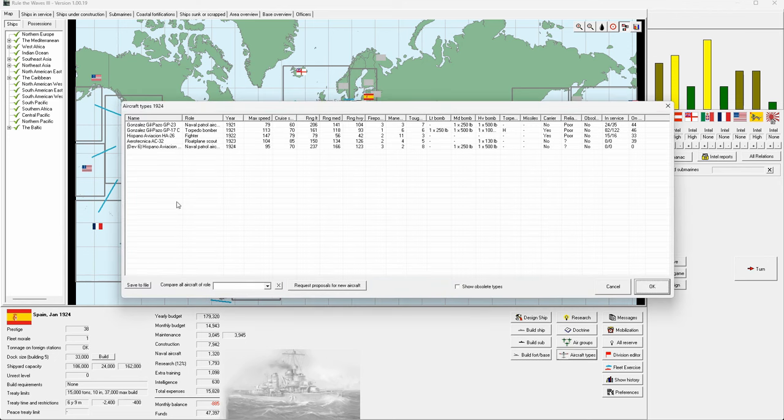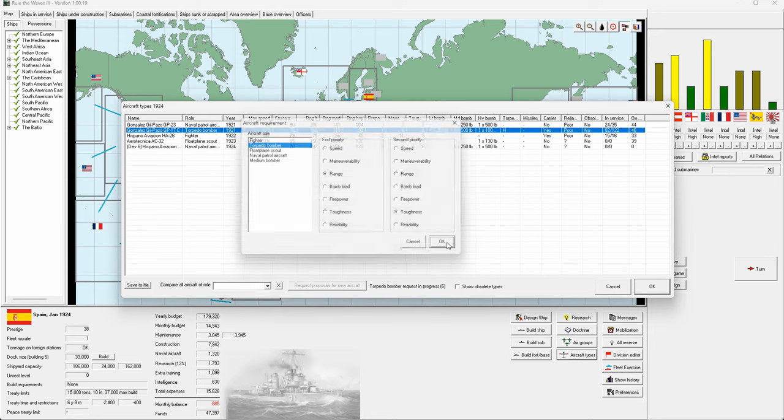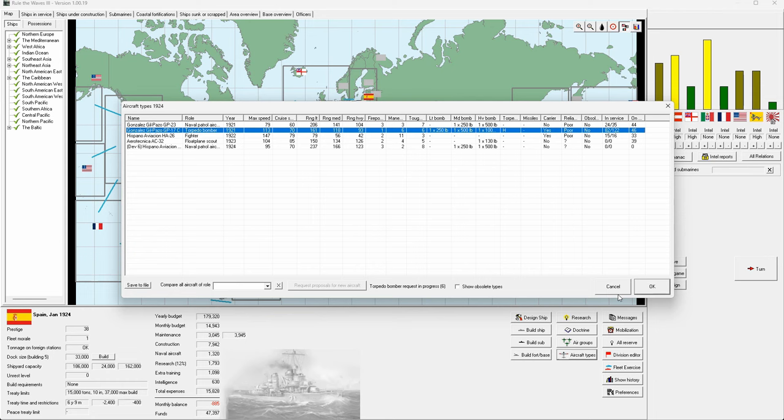Looking back at our aircraft types, torpedo bombers are three years out so let's have a request for proposals. I want range so they can reach targets, and toughness so they survive long enough to get their torpedoes away. I don't really care about bomb load because they're going to be on torpedo configuration. We're a fair way from the tech to comfortably run medium torpedo loads.